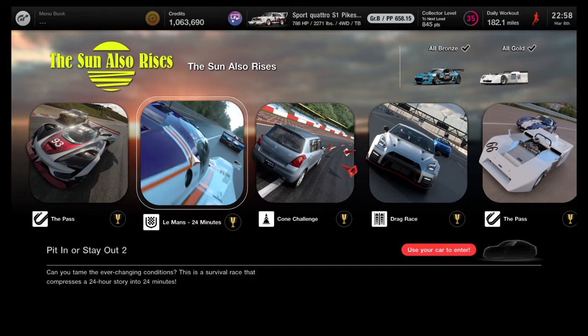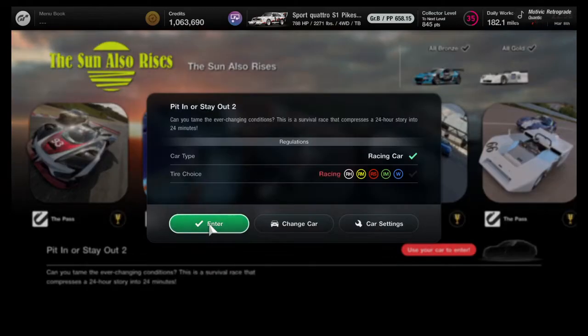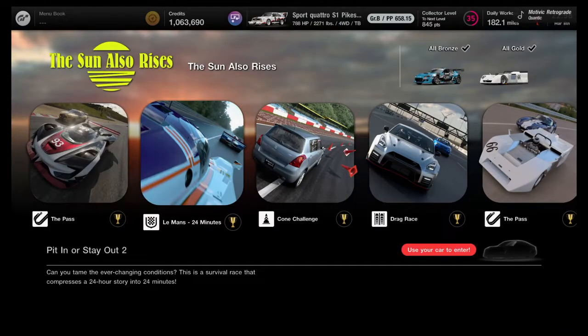Group 1 cars should work. Hybrids would be really good on gas, but try and use harder tires. The tire wear, as you can see, is very, very high.